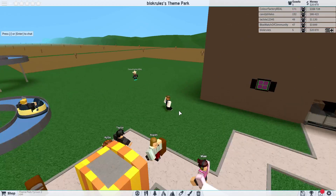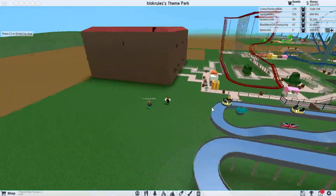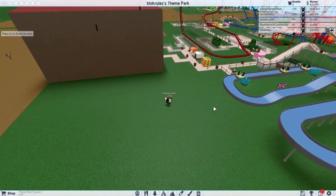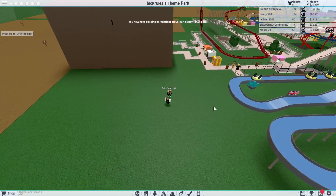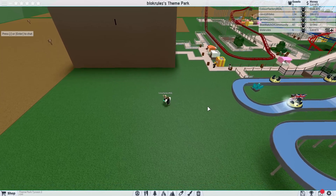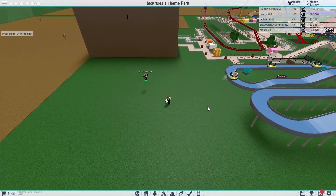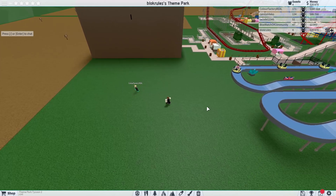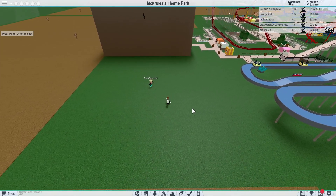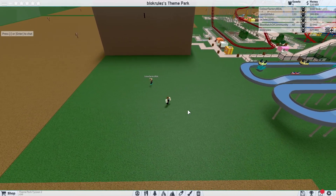Unload park, delete park — delete everything, let's do that. Yeah, I accidentally pressed that to select builder. Yeah that would have been so terrible. There's a thing saying delete everything but you have to have over a hundred thousand. I don't know why you have to have over a hundred thousand. Okay, you do have over a hundred thousand.